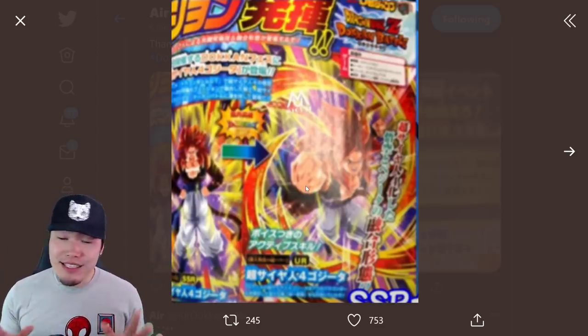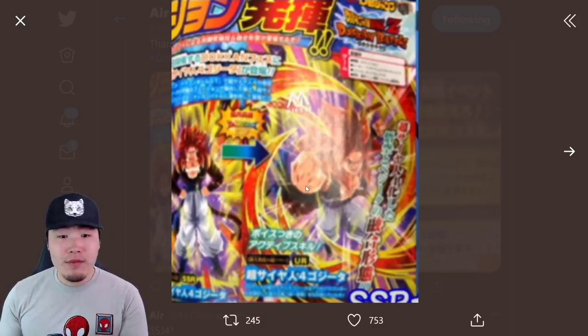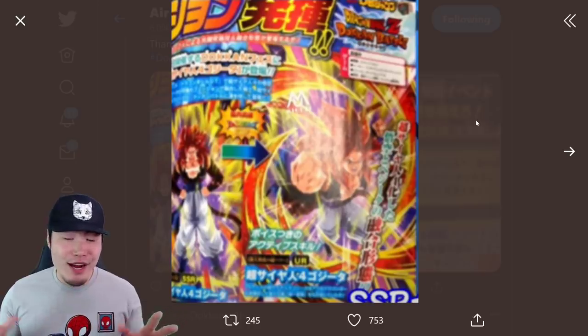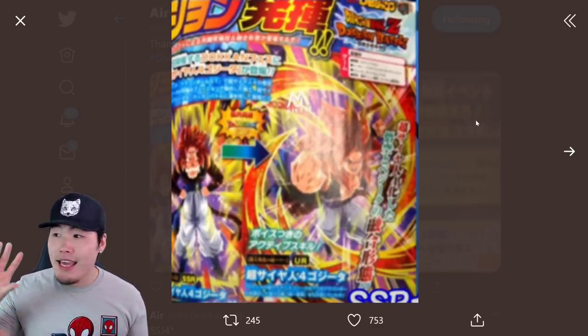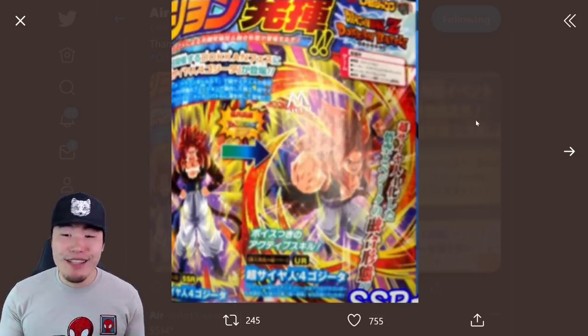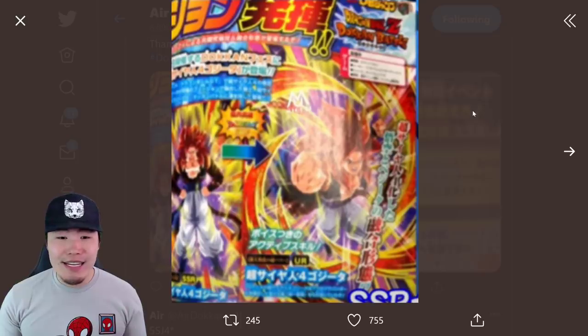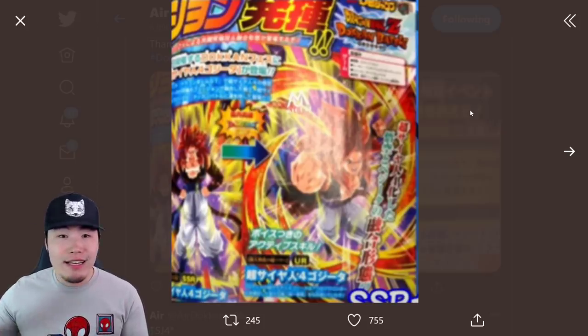He's finally coming. He's going to be a Dokkan fest unit and we don't know too much about him, but we do know he's going to have an active skill. This is the SSR art and there is the TUR. I apologize for the terrible quality, but this is the best we've got right now. I'm guessing we'll probably be getting an HD version in a couple hours or maybe tomorrow. You can clearly make out that it is a Super Saiyan 4 Gogeta. We don't know his typing, leader skill, super attack, passive, links, all that stuff.